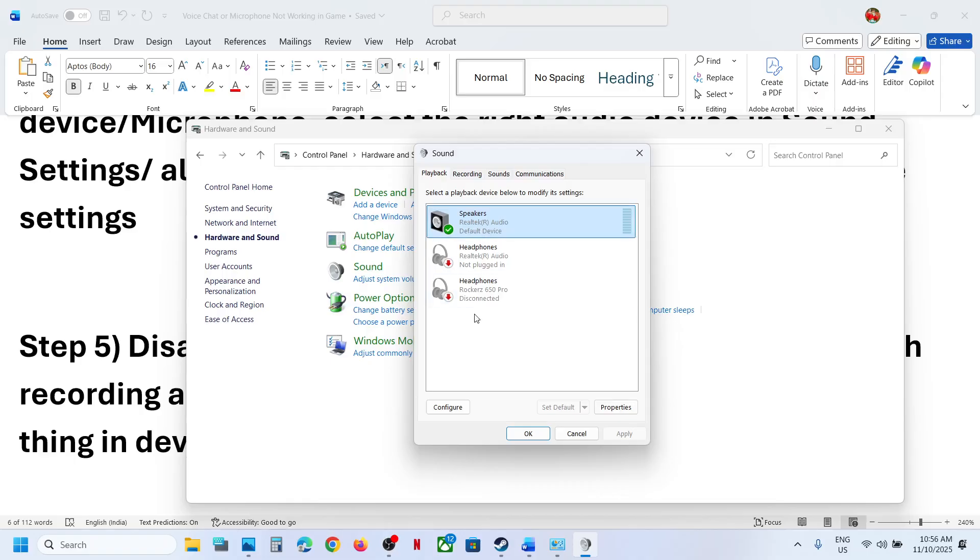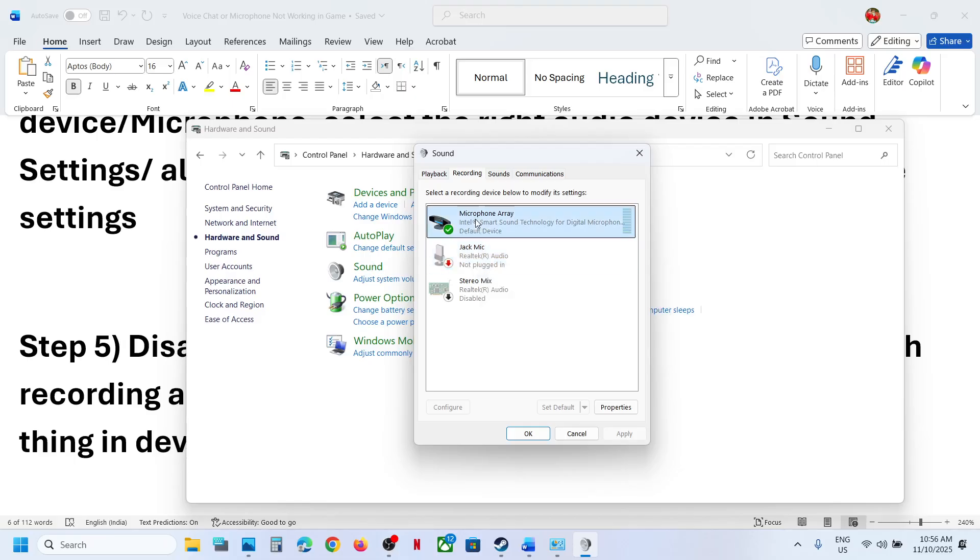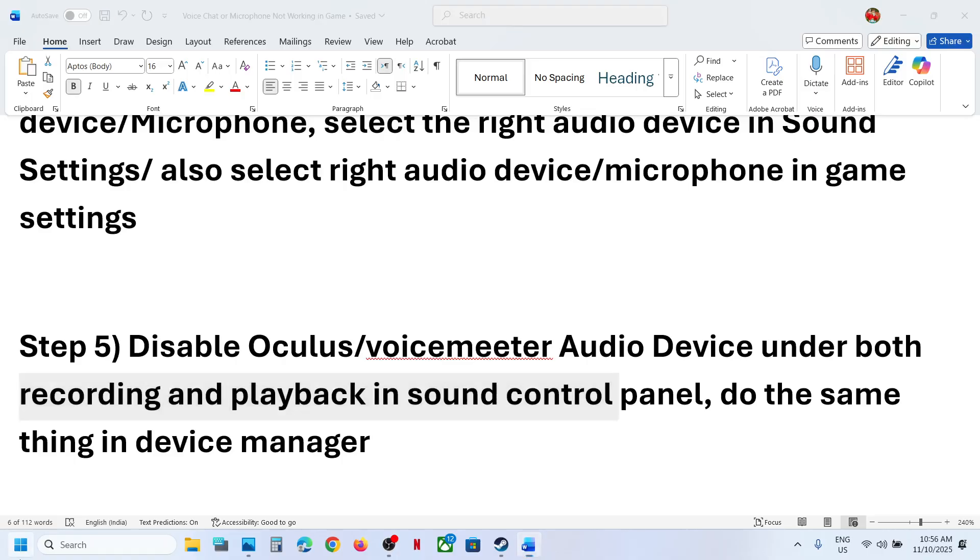Also go to the Recording tab — this is important. Make sure the microphone you are using is enabled and the rest you can disable. If you find a Voicemeeter device there, right-click and disable it. Keep the microphone you want to use enabled and disable the rest. Then do the same thing in Device Manager — right-click the Start menu and go to Device Manager.